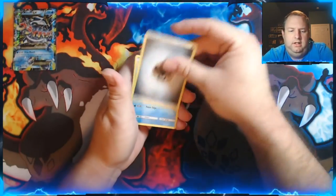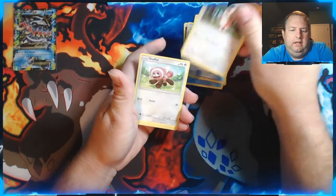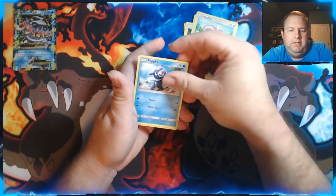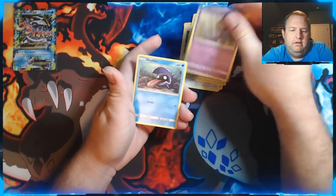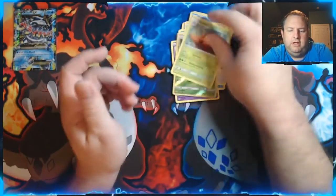Fairy energy — here we go. We got Araquanid, Experience Share, Spinda, Stufful, Popplio, Zubat, Shiinotic, Yungoos, a Reverse Holo Lanturn, and a regular Parasect.